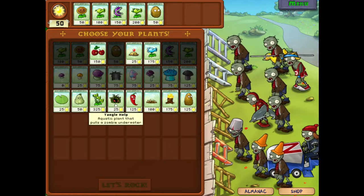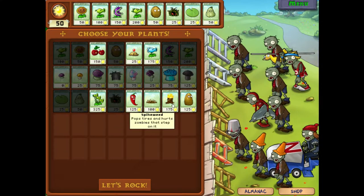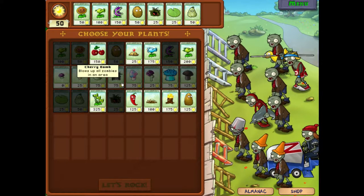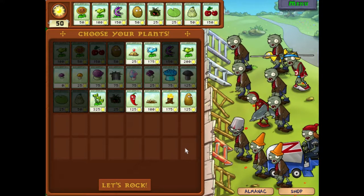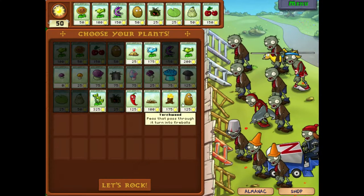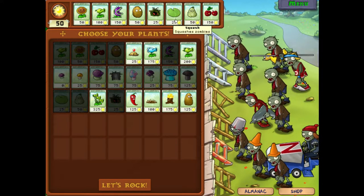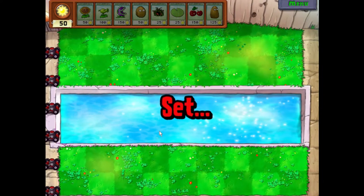Haven't played this in a while, need to warm up. Let's take that, remove you and have a cherry bomb — yeah, that'll work. I think we got this guy. Let's remove him and take that. All right, let's go. We can do this, I believe.